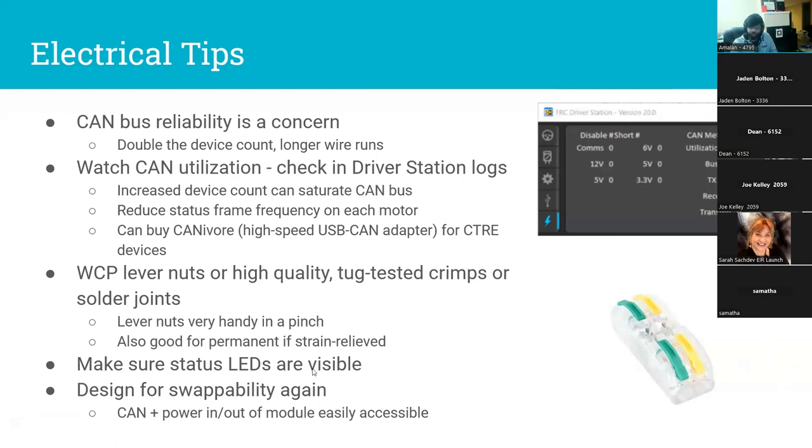Make sure your status LEDs are visible so if you've got a motor on the fritz, you don't have to dig into weird places to see the LED colors. If you've got a motor with intermittent CAN bus, you want to be able to see that error code without taking five minutes to figure out which motor controller is the problem before even beginning to fix it.